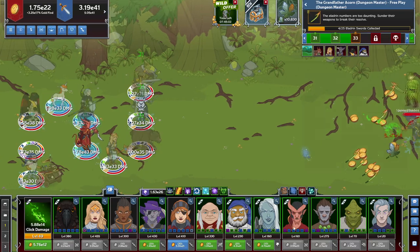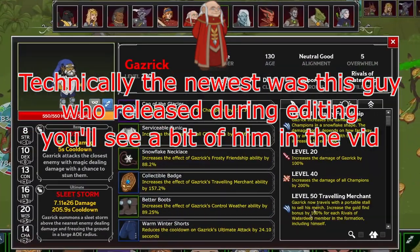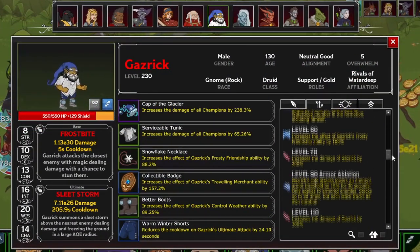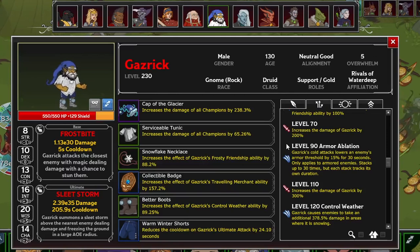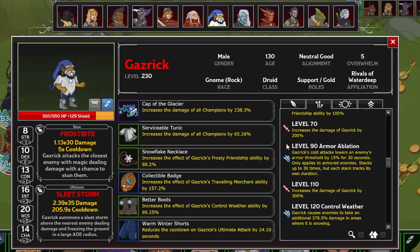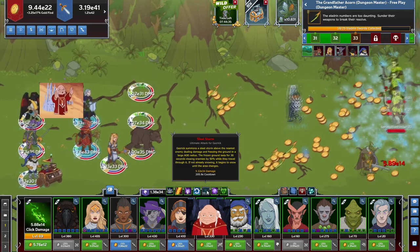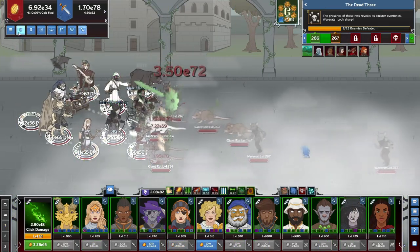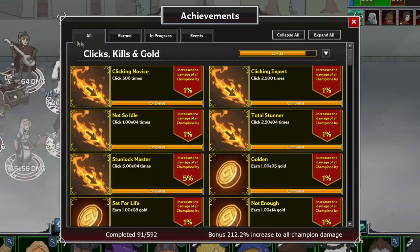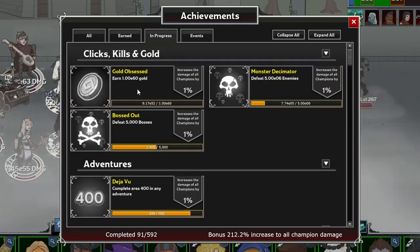For example, the most current champion when I made this video, Gazrek, has a formation ability called Armor Ablation — his cold attacks reduce the threshold of enemy armor by 15%, stacking up to 30 times, but each stack has its own duration. His achievement requires you to stack this up to 15 times on a single enemy. Don't forget to check achievements regularly, because every achievement you unlock will permanently increase your damage across the entire game by a small amount. Small amounts add up.